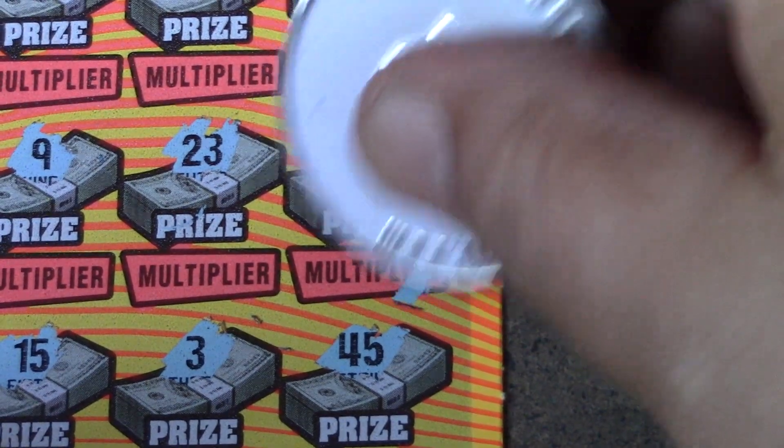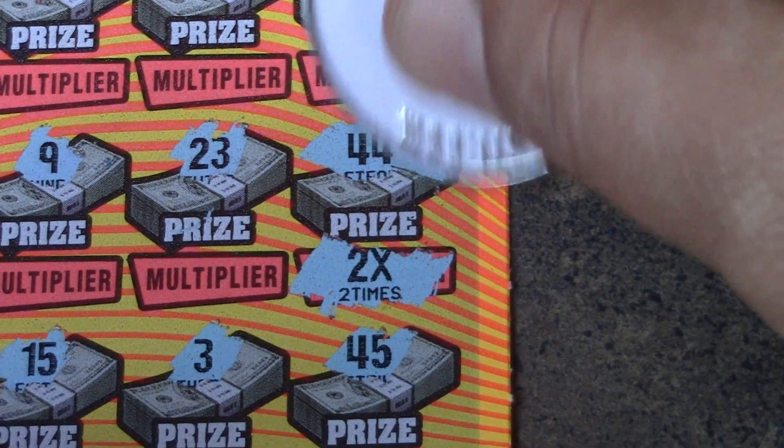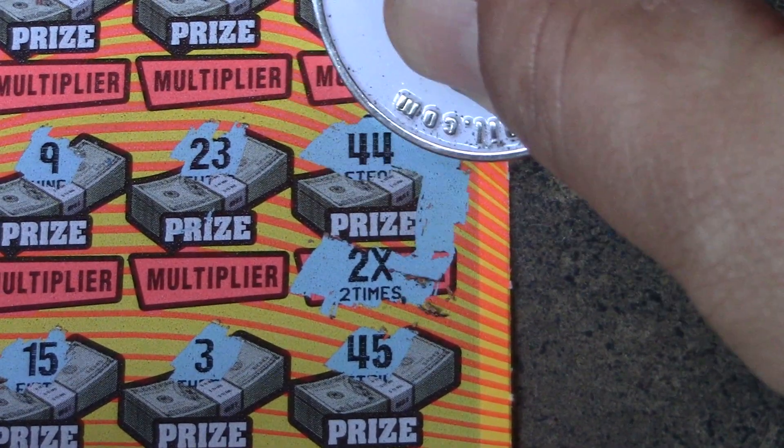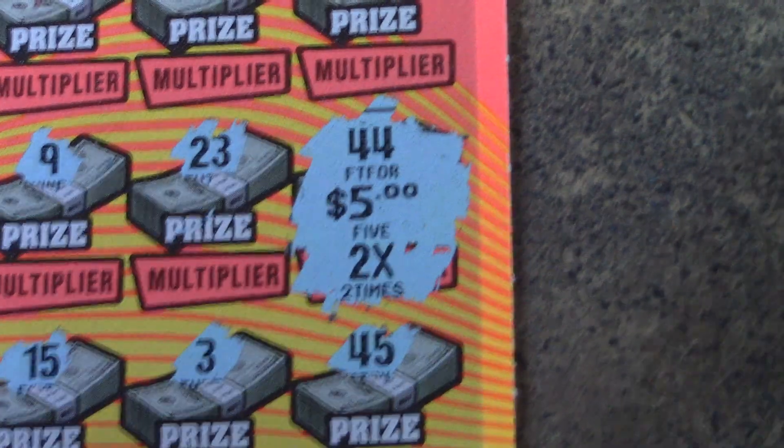Let's see what the multiplier is — it's a 2x multiplier. And the prize is $5. So 2 times 5 for $10 — a break even prize.